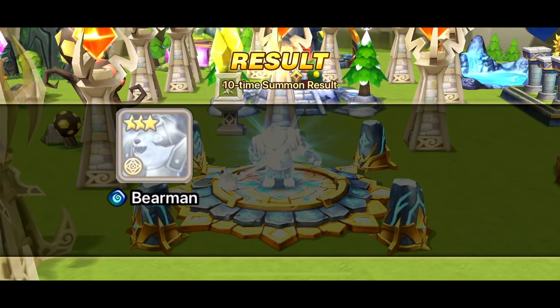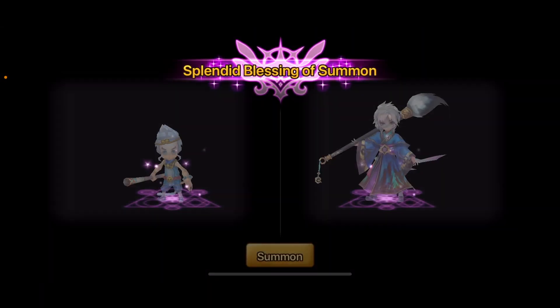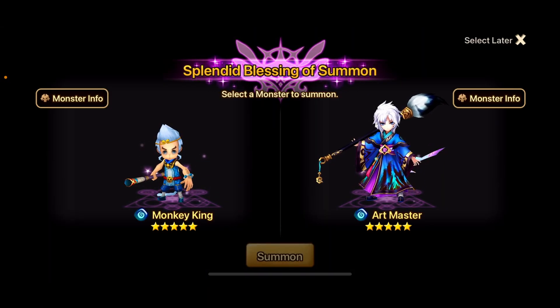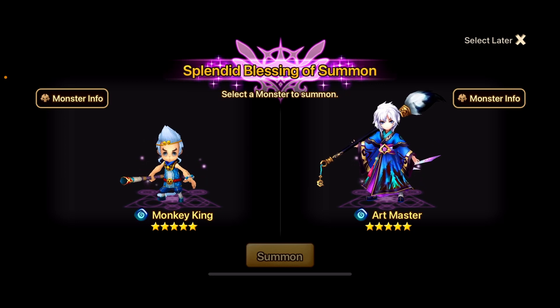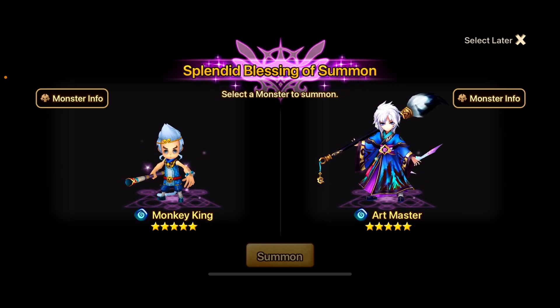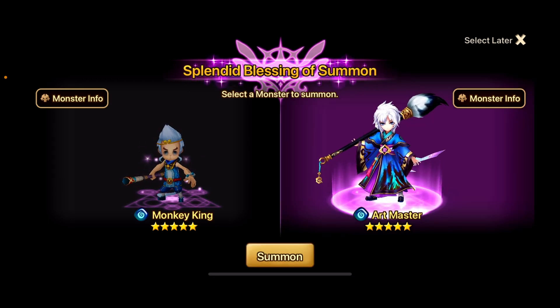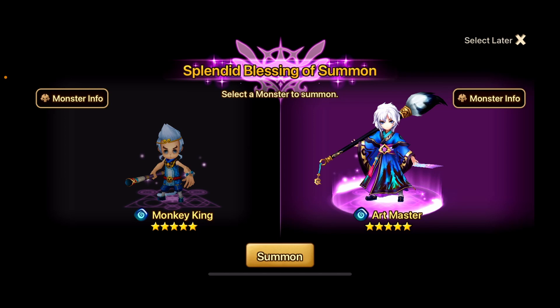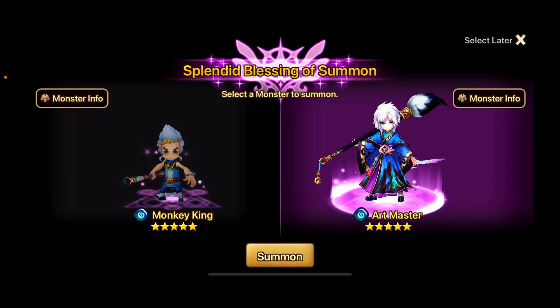I already have both of them — I literally summoned both these units last time. You could use it for a blessing, but knowing you, you'll probably just build another one. I have two water monkeys and two Art Masters. I'll go with the Water Art Master — he provides a strip so maybe I can use him for multiple comps. We did trigger our blessing.